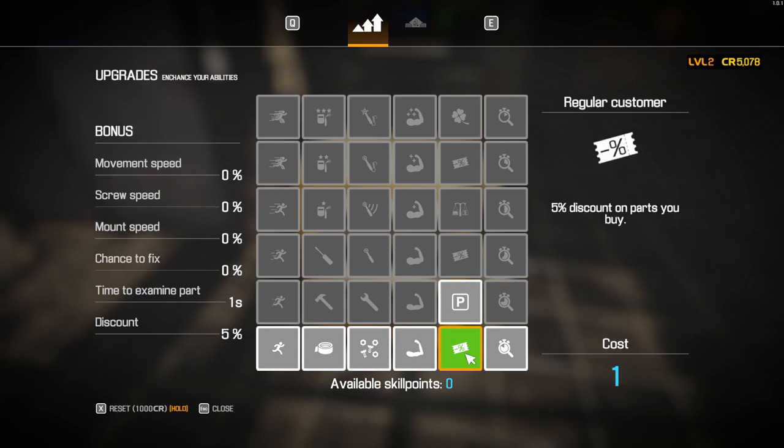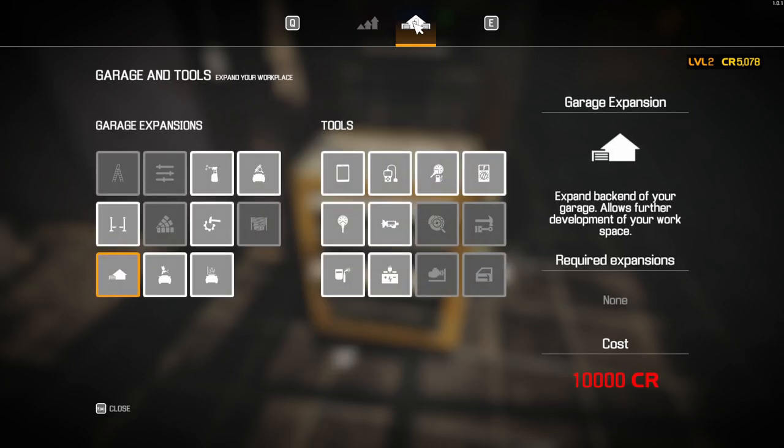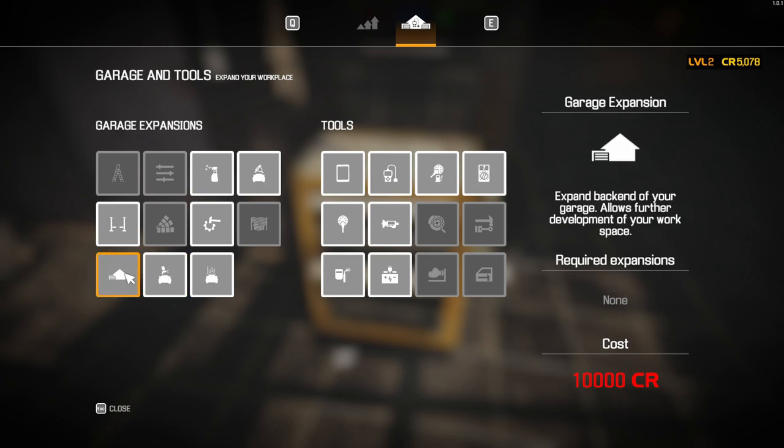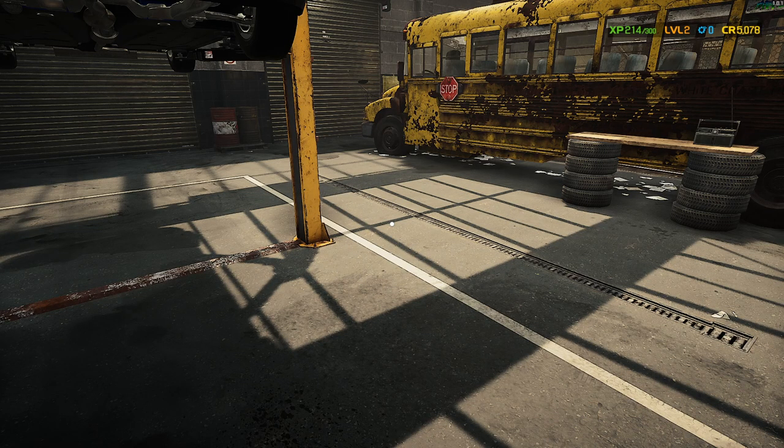The other part of the garage upgrades is at the top under Garage and Tools. You can buy items there - for example, salvaging costs 2,500 credits; you just buy it and you've got it. I still need to unlock it but I wanted to show you where to find it. At the start you probably don't need to do this right away, but now you know where to look.